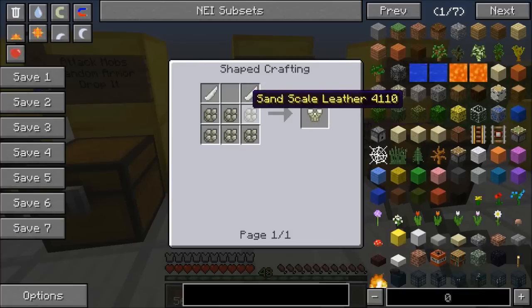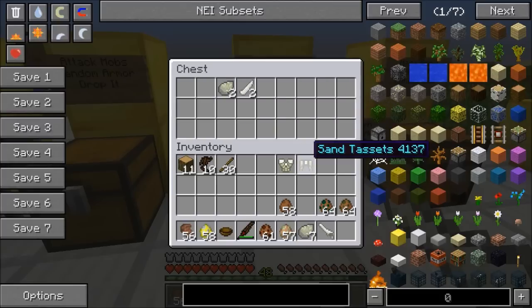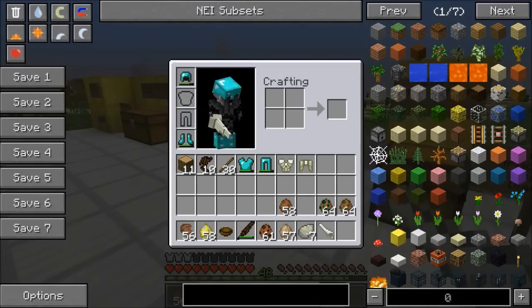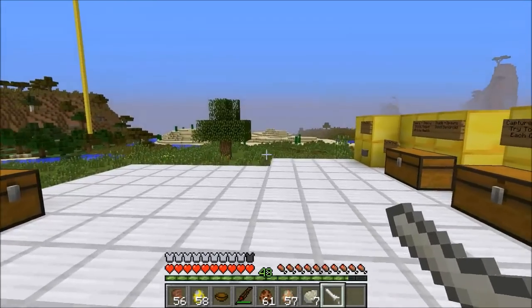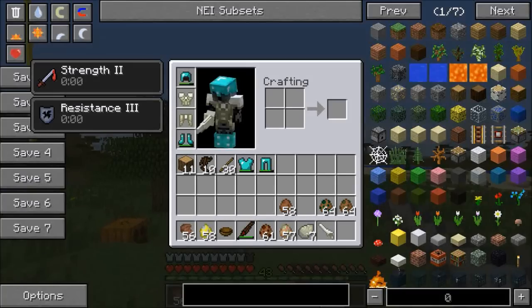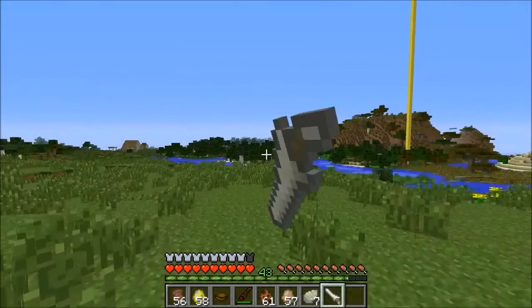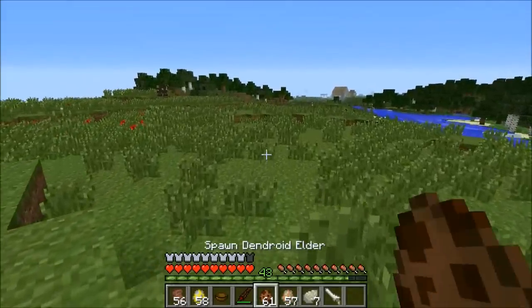The Tusk Lance has 8 attack damage - pretty good. The recipe is worm tusks, sand scale leather, and a stick. To make the special leather you need 3 sand scales and hard leather. What makes this weapon unique: if you hold it back and let go, it shoots you forward so you can charge into a mob. You get Resistance 3 for like half a second while charging - kind of useful if a mob smacks you as you're charging. You can also make a chest plate and pants from this material. With the armor on, instead of Resistance 3, you actually get Strength 2, so you can charge in and smack enemies in the face really hard.